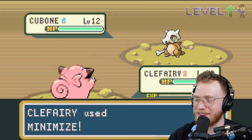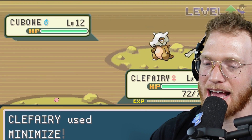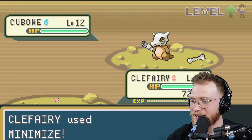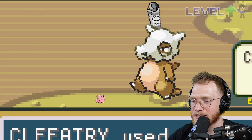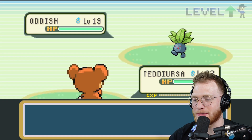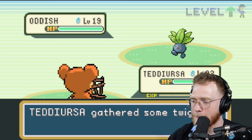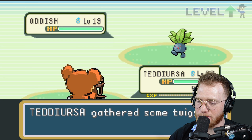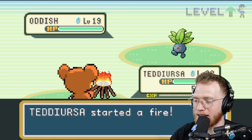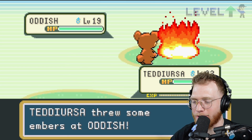He's twerking on him — use Iron Tail on me next time. Clefairy uses Minimize against the Cubone and Cubone slaps it with a roll of paper. Teddy Ursa uses Ember — he gathered some twigs and lights a fire.